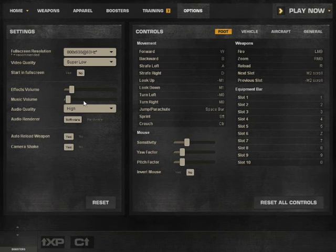And effects volume — how loud you want your music to be. Audio quality: I have it set to high. Auto reloading weapons — so if you run out of ammo, whether you have to press R or not. If it is set to no, you have to press R every time. Camera shake controls if your camera moves when you move.